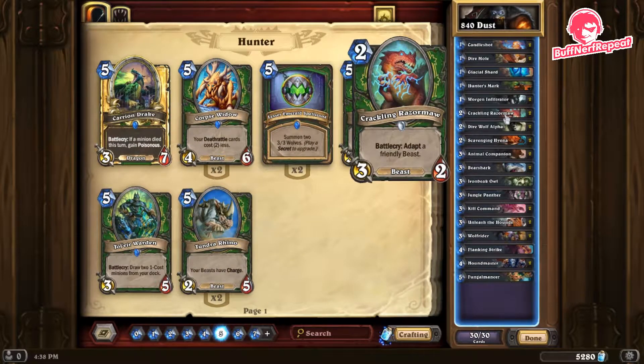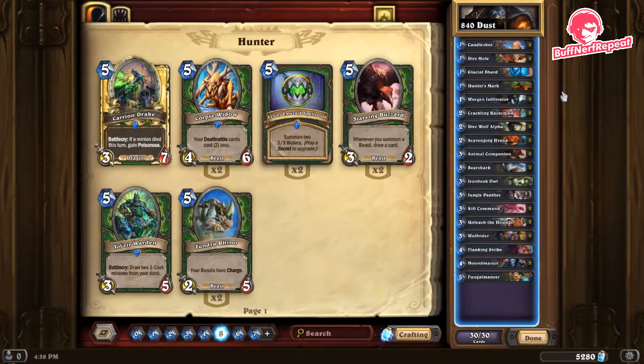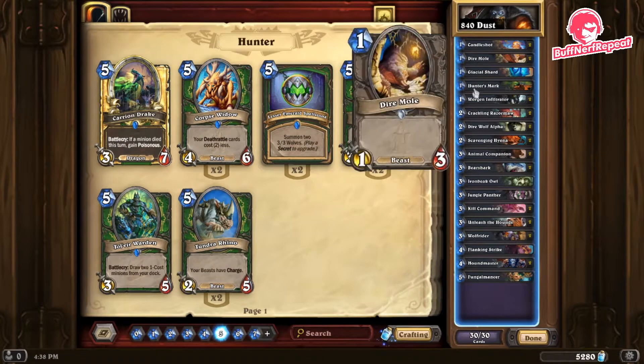Today we're focusing on the Hunter class. This is an 840 dust deck — very, very cheap. This deck does not feature any rare, epic, or legendary cards. You will not find a cheaper deck than this.